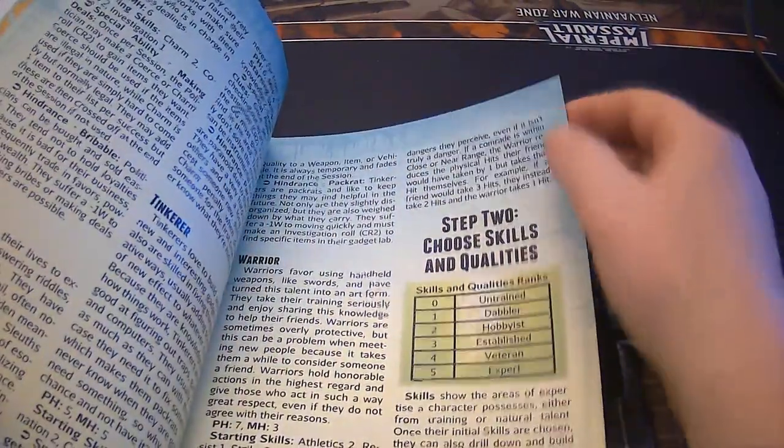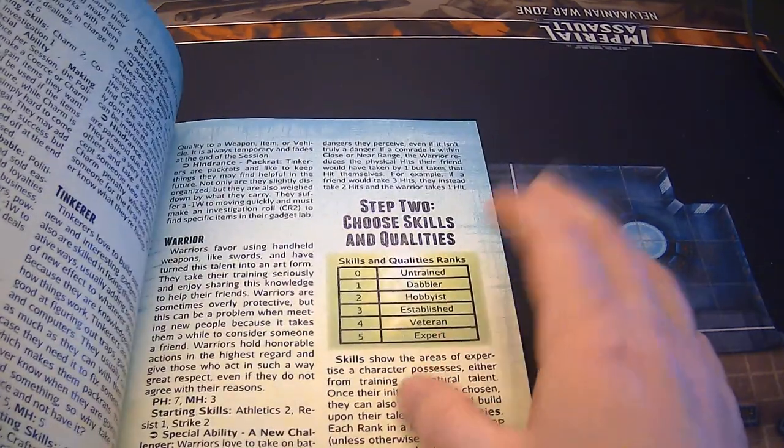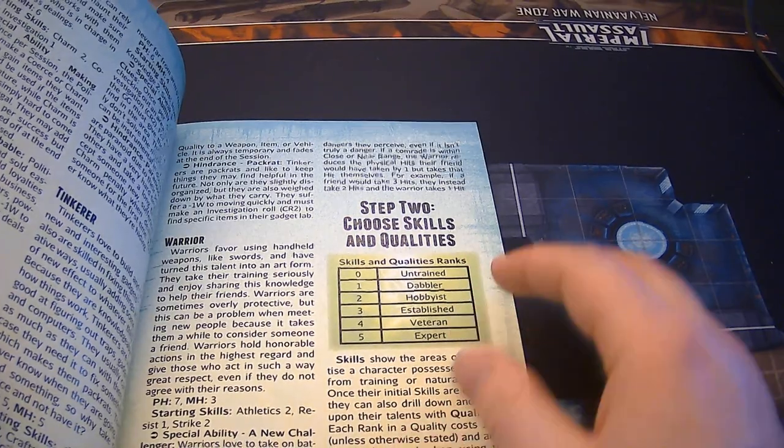The skills and qualities work on a zero through five scale: Untrained — zero; Dabbler — one; Hobbyist — two; Established — three; Veteran — four; Expert — five.